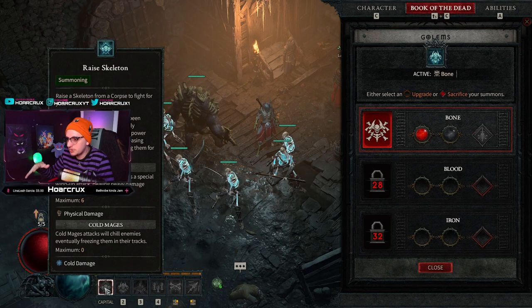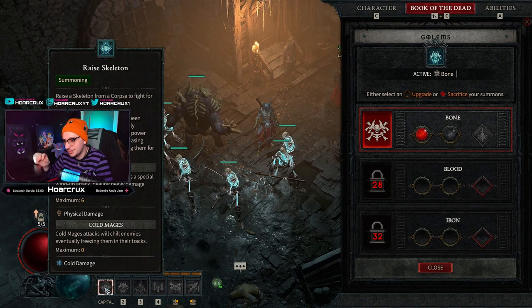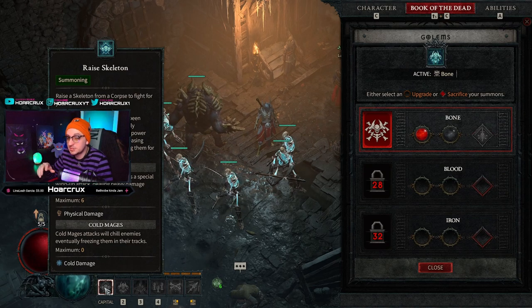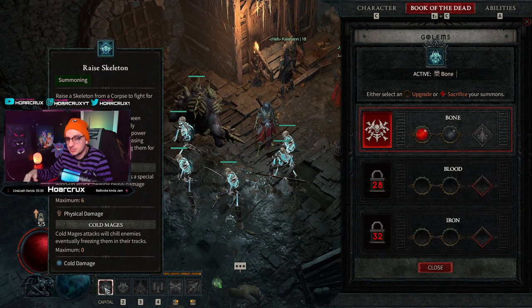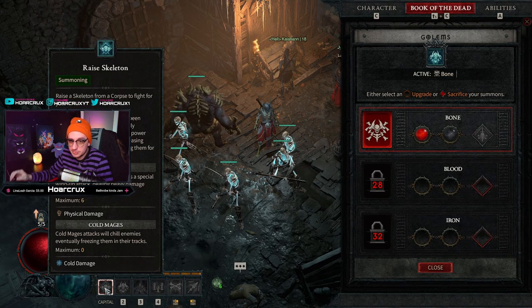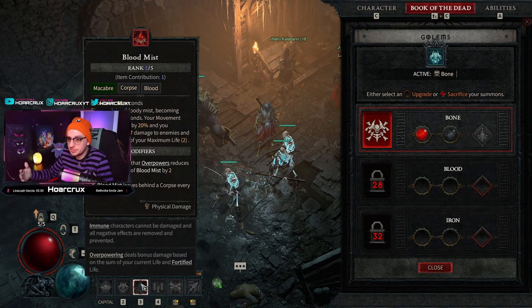Going over the skills on the bar: Raise Skeleton obviously raises your skeletons, but what a lot of people don't know is that when you have all your skeletons out and cast Raise Skeleton again, it actually summons a priest who heals all your skeletal minions and increases their damage. So if your warriors are low on health, just cast this to heal them back up. The golem does his taunt, gets unstoppable, and so on.